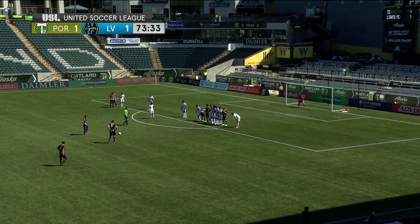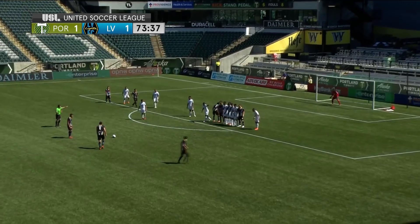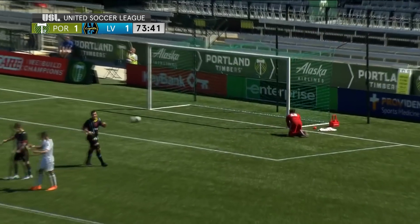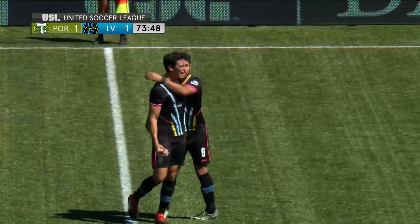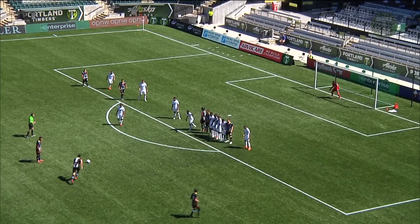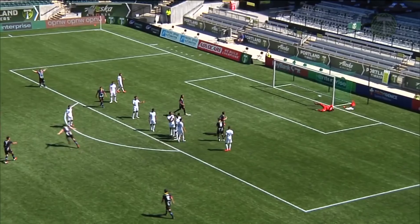For Portland, Omar Salgado standing over this one. Salgado strikes and he puts it in the back of the net — the wall separated for T2, goes directly through the wall. Kendall McIntosh can't do anything about it. Salgado just takes it on his left foot — looks like it goes in between two players on that near wall. Kendall McIntosh just doesn't have time to react, can't get over there. Smashes that ball.